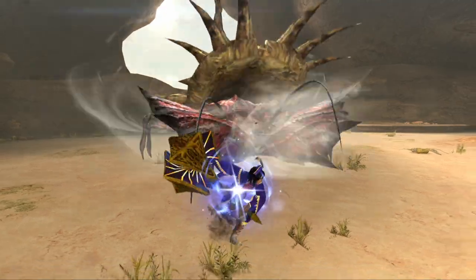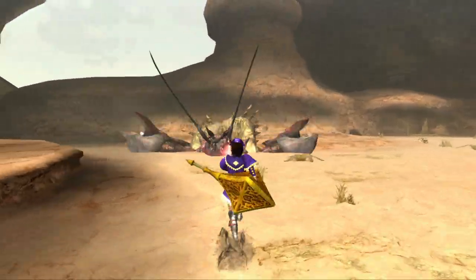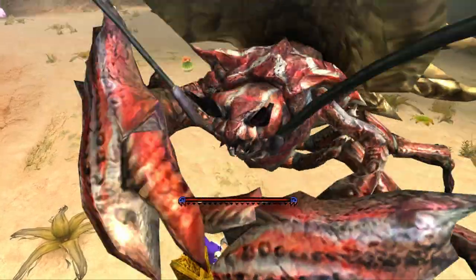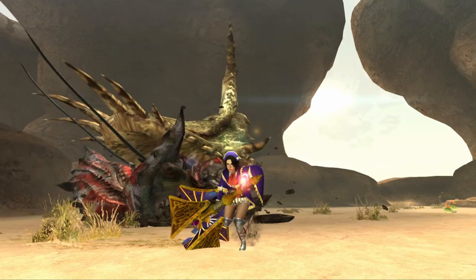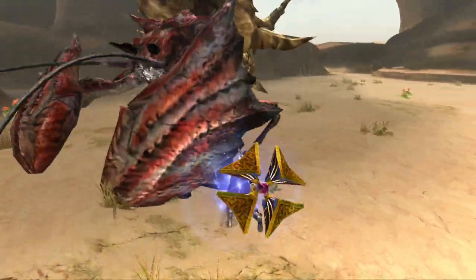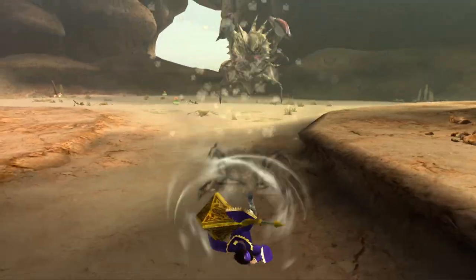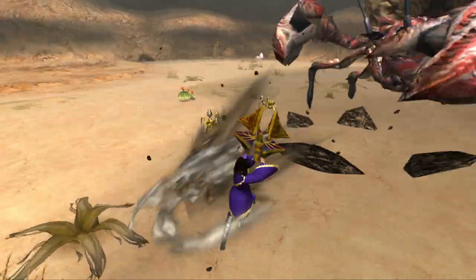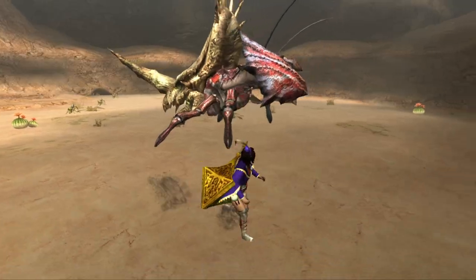Obviously it moves like a crab — it will swing at you with its giant claws and sometimes even grab you if you're not careful. It would also jump high up in the air and do a body slam, which really killed me a lot back then. Just like Shogun Ceanataur, it can also fire a water cannon straight from its mouth. And just like from the trailer, you can see it uses its giant claws to protect itself.